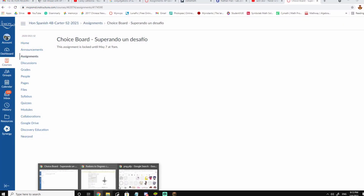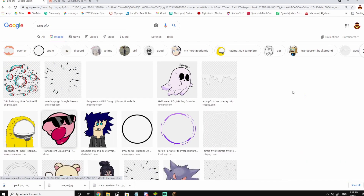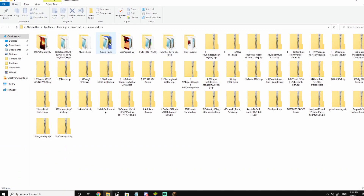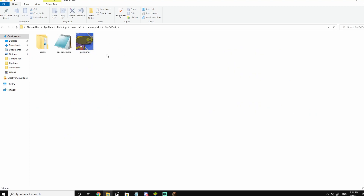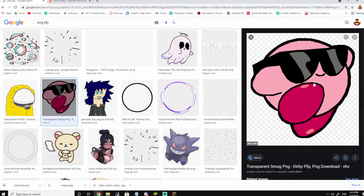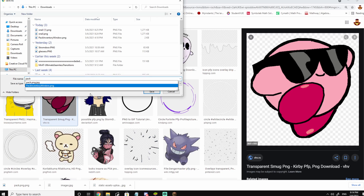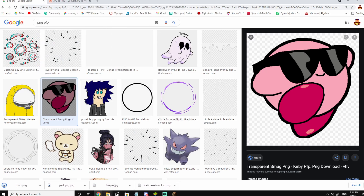I'm gonna change it into a Kirby. I'm gonna change it to this because this is kind of nice. First thing I'm gonna do is open the resource pack folder, go to the pack that I want to change the image on - Scissor's pack - and you should see the image called pack.png. I'm just gonna minimize that for now, minimize my Minecraft, and save this image as pack.png.